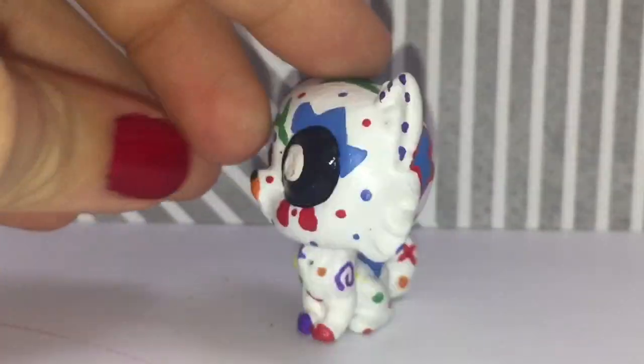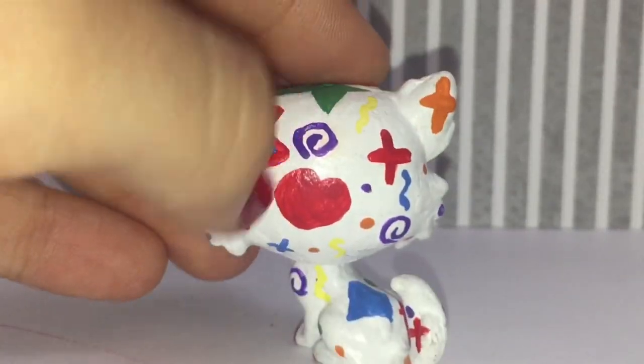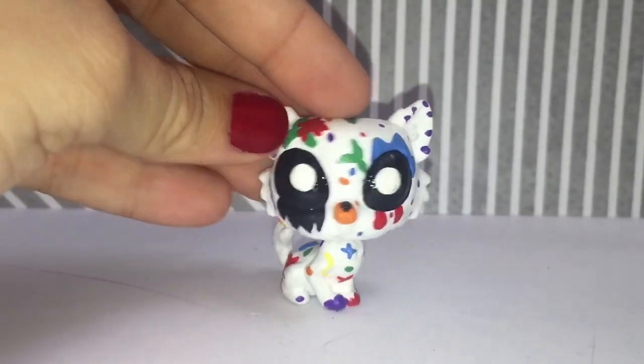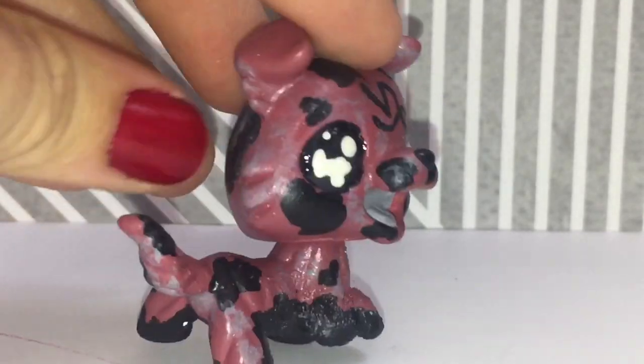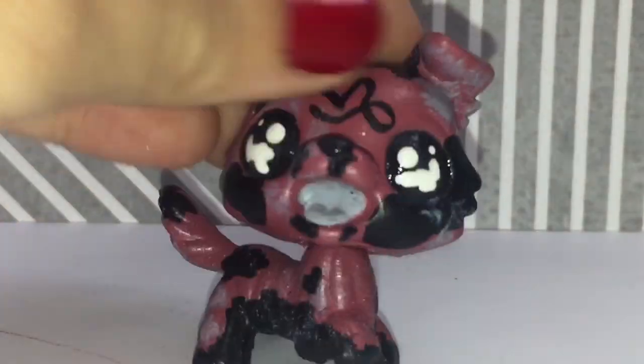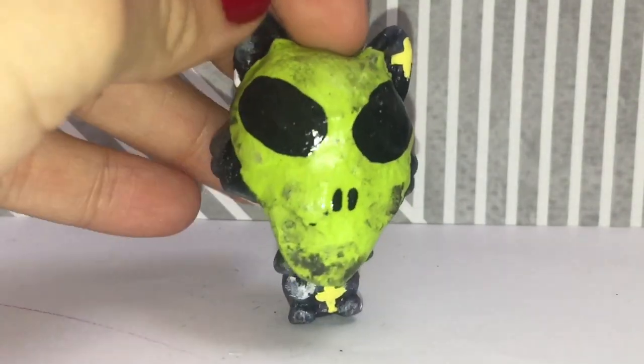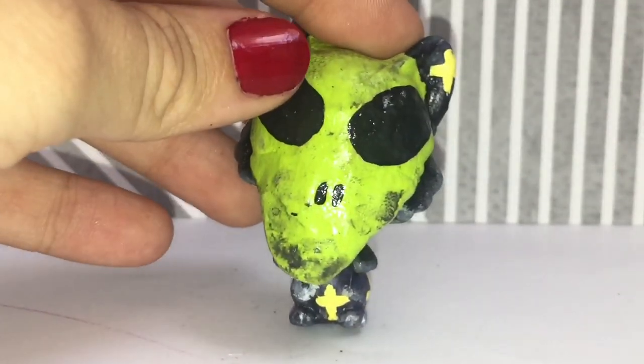This 90s-looking cat — I saw these 90s symbols and stuff that you see on like old designs. Capricorn Collie — I really like this guy, he is like a galaxy dog with an alien mask on. Super cool.